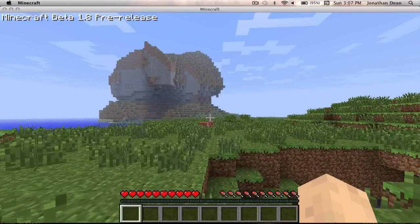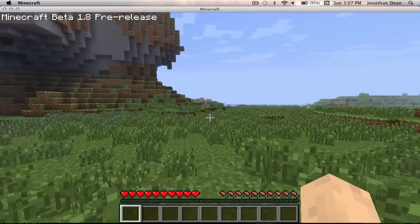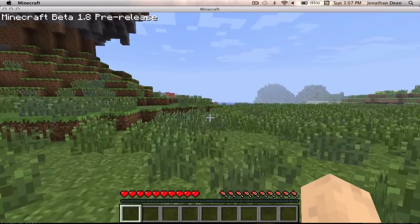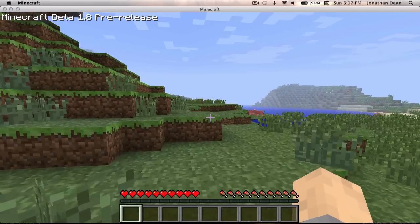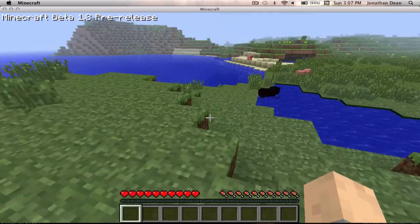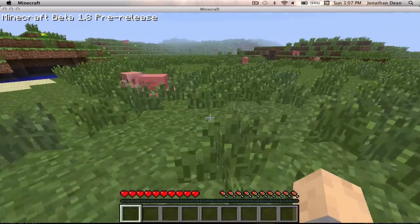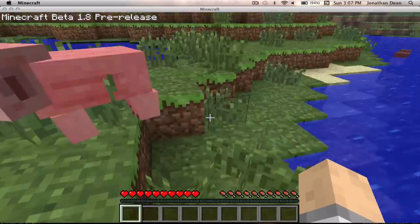Over time your food bar at the bottom — where you see the pork chop icons — is going to go down. And then you'll start getting so hungry that you'll start losing health. Now, whenever you kill something, it runs away. Whenever you jump and then come down and hit it, it's a critical hit.